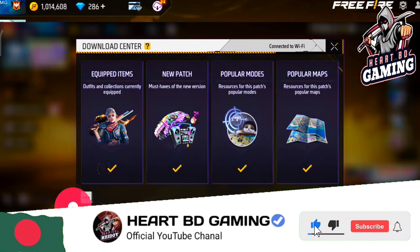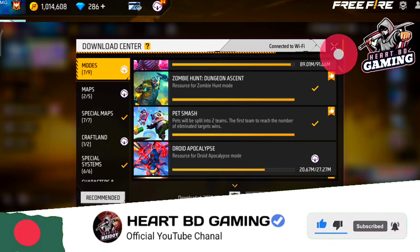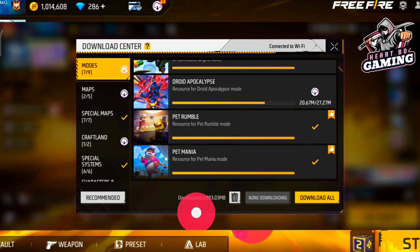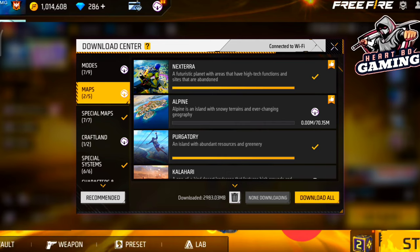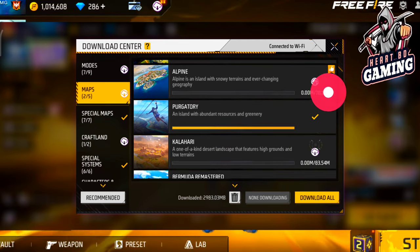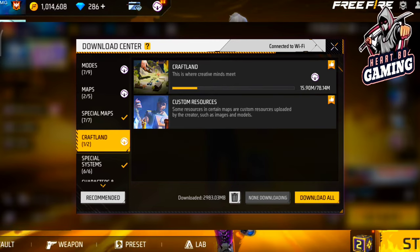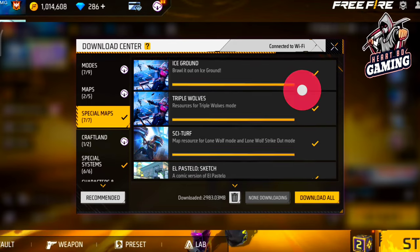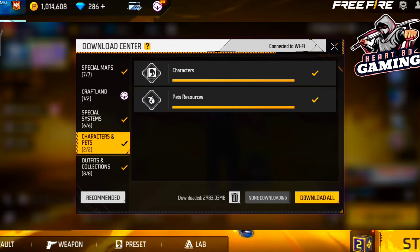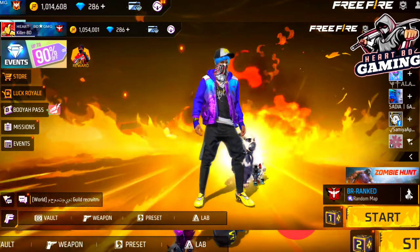There are different types of maps and features in the game. You can delete map data — different map files are in the game. You can see in the game that files can be 1GB or 2GB from the Play Store. When you see the files, the game can take 4GB, 3GB, or 2GB. You can go to the map settings and delete unused maps, and the game will run more smoothly.